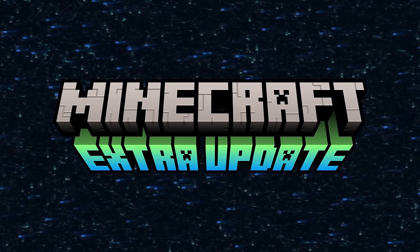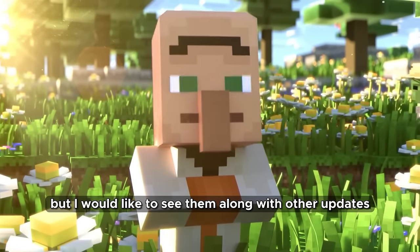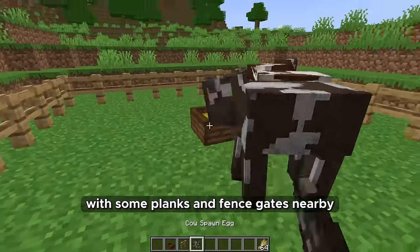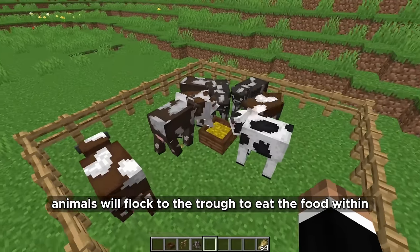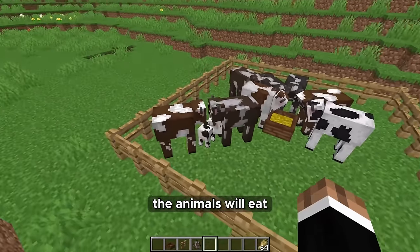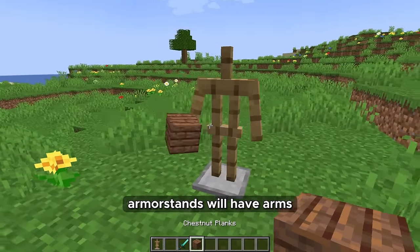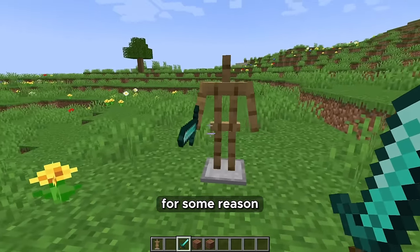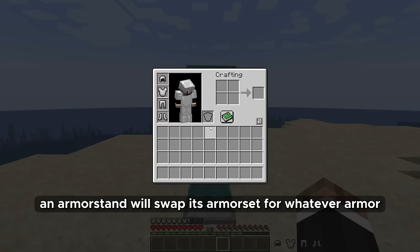Extra update. There are things I can't put in a separate update but would like to see alongside other updates. The feeding trough is a new block you can craft with some planks and fence gates — nearby animals will flock to it to eat the food within, working just as if a player had fed the animal. If there are more than 32 animals in a 10-block radius, animals will eat but never enter love mode. Armor stands will have arms, you can give them items and weapons — this isn't in Java edition by default for some reason. Shift right-clicking an armor stand will swap its armor set for whatever armor you're currently wearing.